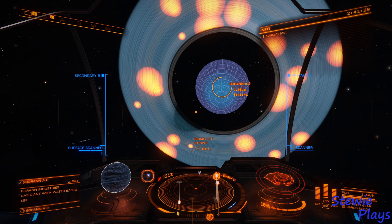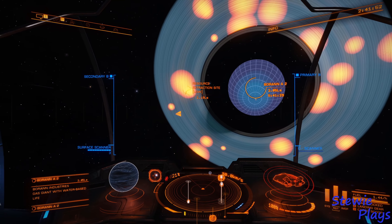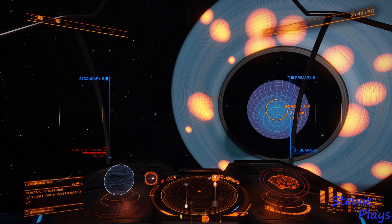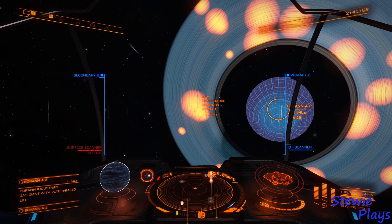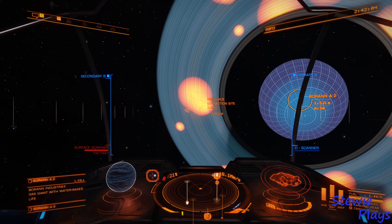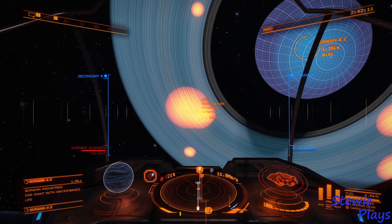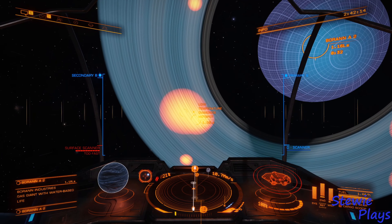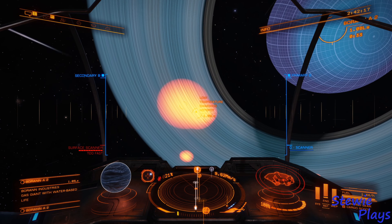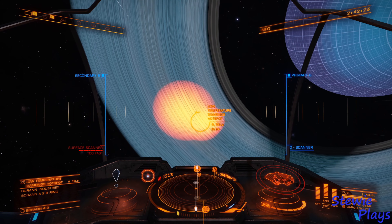And here we are at the best mining spot that I know of — Boran, and this planet is Boran A2. The rings that you want here are low-temperature diamonds. There's three of them overlapping. Resource extraction site, ignore that — what we want is over here. So if you can just about see, there's one, there's two, there's three. What I want to try and do is target this one here and aim up to get an overlap of all three.